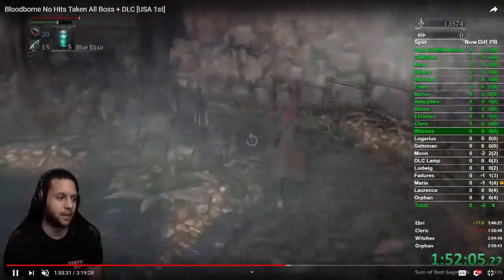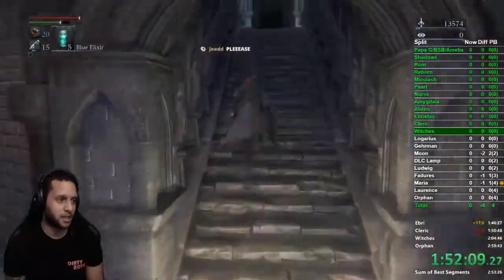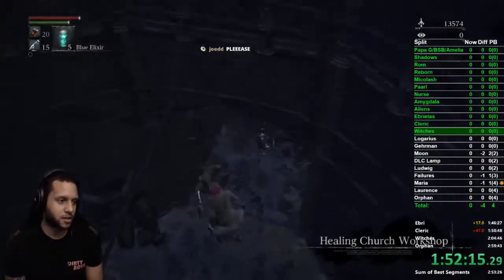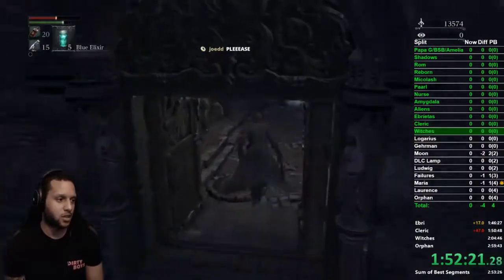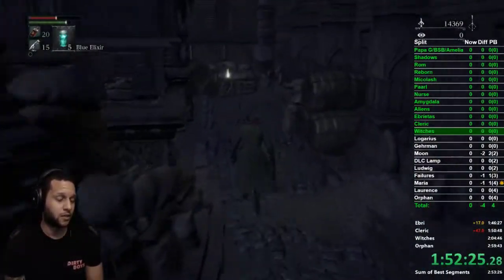We're going to go out, up the stairs, and get our last rune — the beast rune. Drop down all the way and kill this beast; he dies in two hits. You automatically get the rune once you kill him.